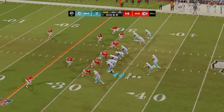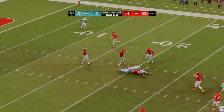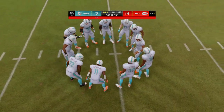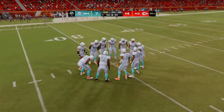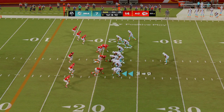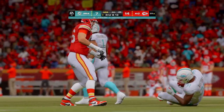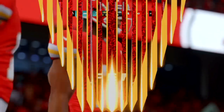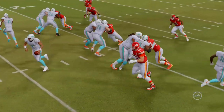Second and eight at the 32-yard line — Tua going to throw over the middle, complete to Ronald, brought down with a first down at the Chiefs' 22-yard line. A nice pickup of 11 yards, moving the sticks. On first and ten, Mostert — met in his tracks behind the line of scrimmage. George Karloftis greeting him with a big stop. This defense was vocal before the game about their desire to take this running back out of the game, and all that pregame talk has turned into results.